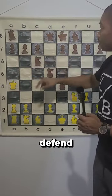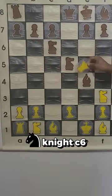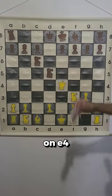So once they defend the king with knight c6, you capture this bishop on e4, and that is the trap for the white pieces.